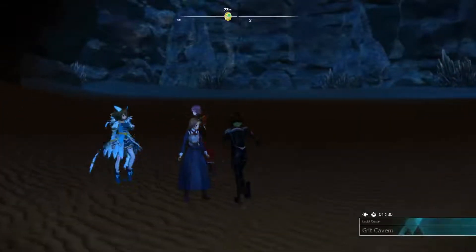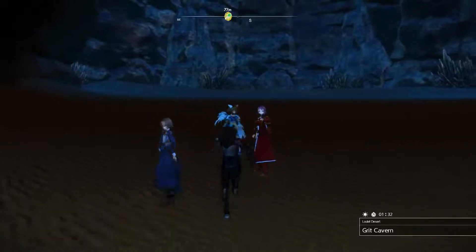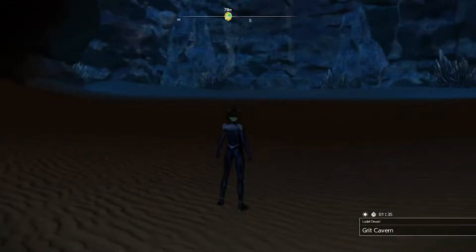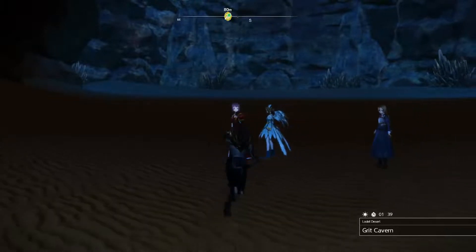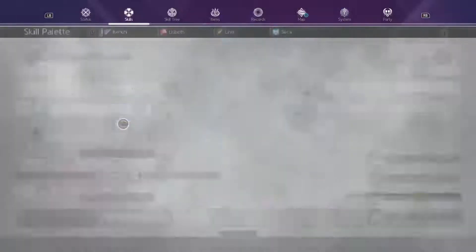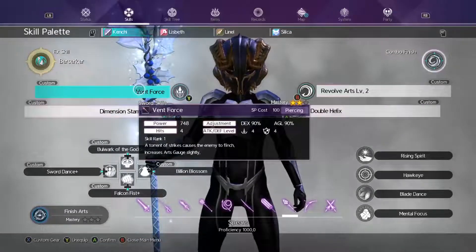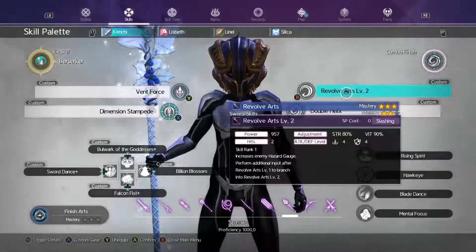The way this fight works is: you go in, do damage, come back out to rebuff, go in, do damage, come back out to rebuff — and you repeat until the boss is dead. How fast it takes depends on how much damage you do. I'm using a spear because right now it does the most damage — it has the most damage potential because a lot of the spear movesets do multiple hits: Vent Force, Double Helix, and Revolver Arts all do multiple hits.